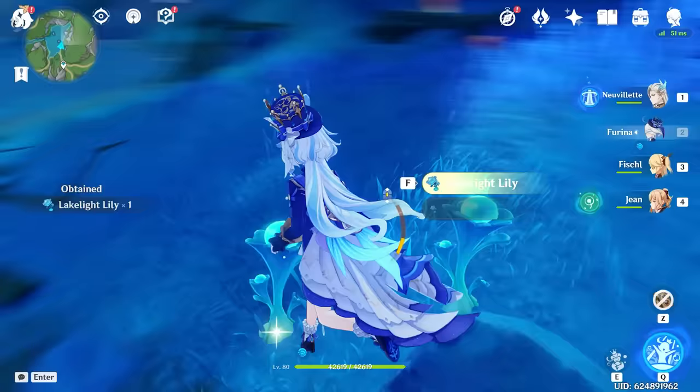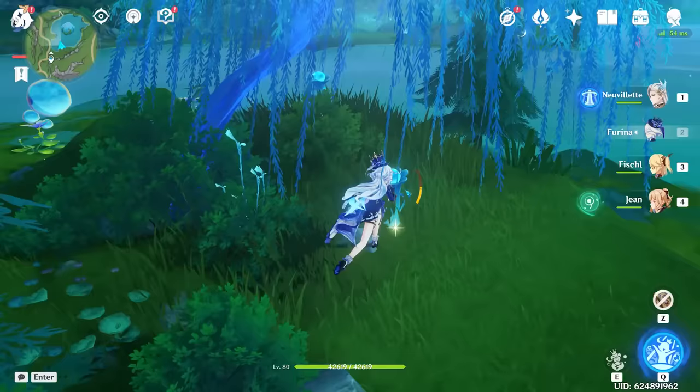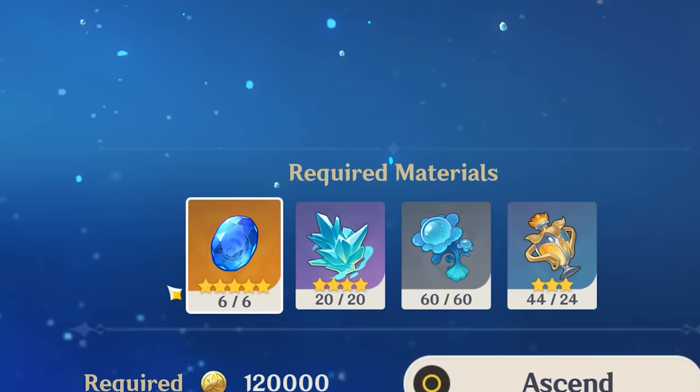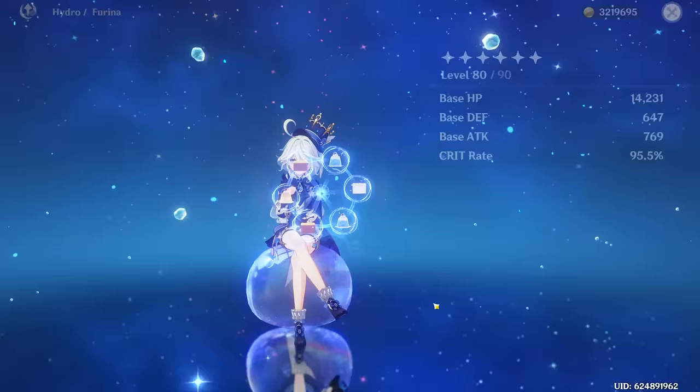We grab all nine lake light lilies and there we go — we have our level 90 ascension materials. We ascend and now we have a level 80 out of 90 Farina. All we need to do is take her to the maximum using our EXP books.